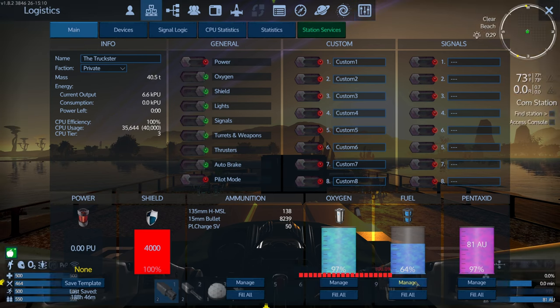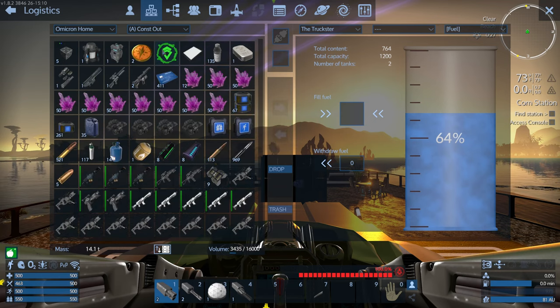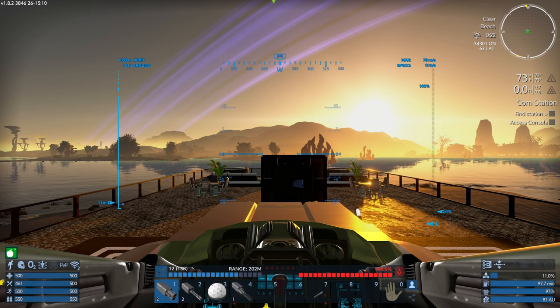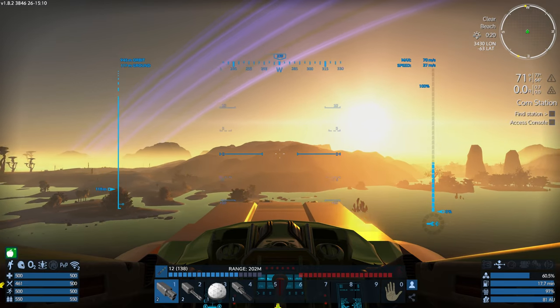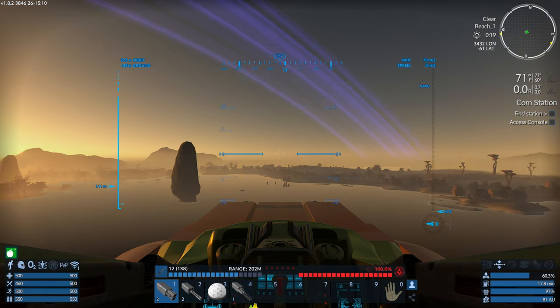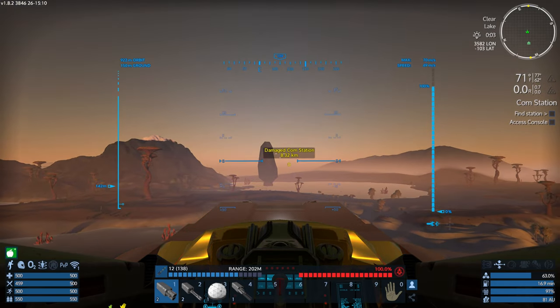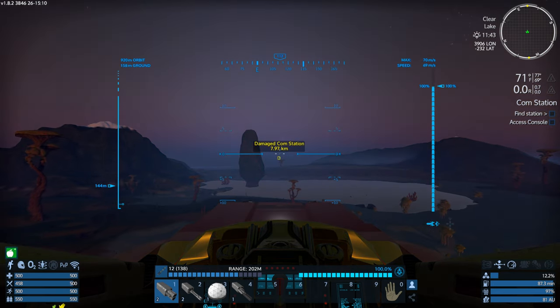Let's get restocked here. We have to start this whole thing by going to the comp station. It's been on the map for a couple of days now. This is just like the start you would be doing if you started on this planet - it's the old school start.